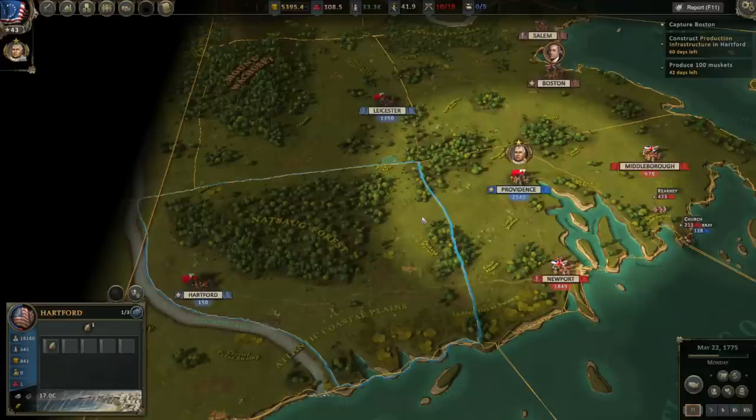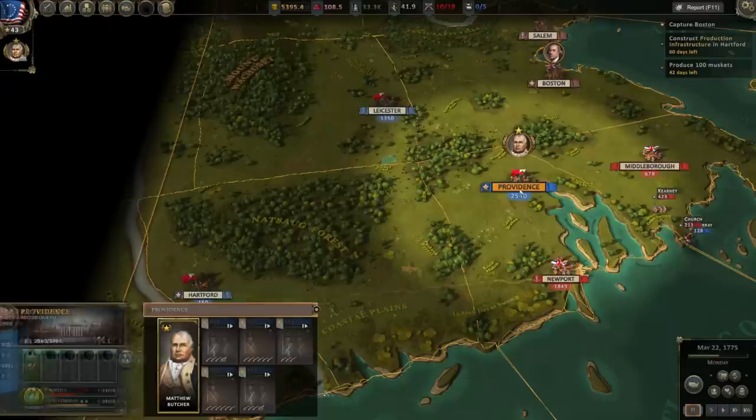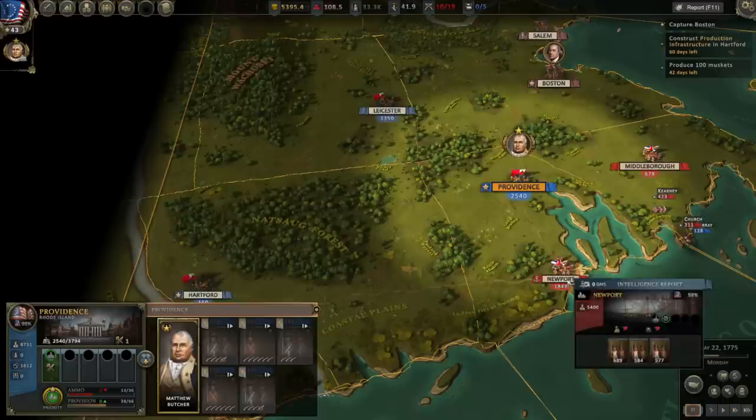We also need to figure out how to overwhelm 1,800 soldiers at Newport without opening up Providence to an easy enemy march in from Middleborough or Boston to retake the city. We could march everybody south, defeat Newport, and then move north — but there's a risk they'll bring considerable forces in from Boston, and retaking Providence won't be so easy. So I do want to leave at least some garrison there.